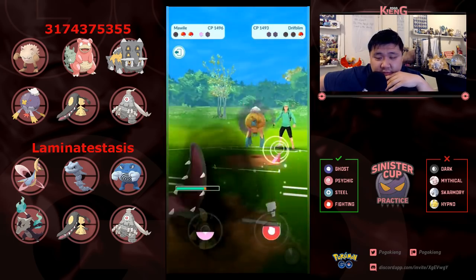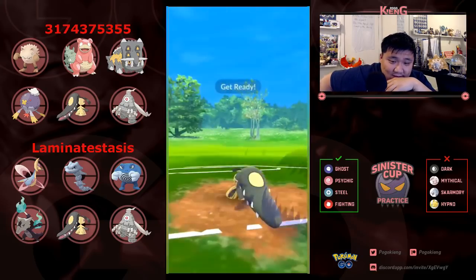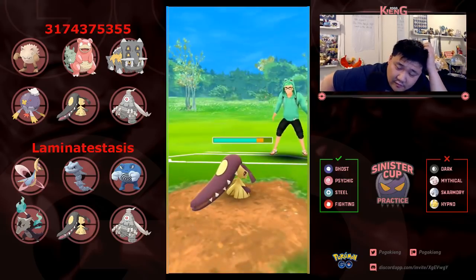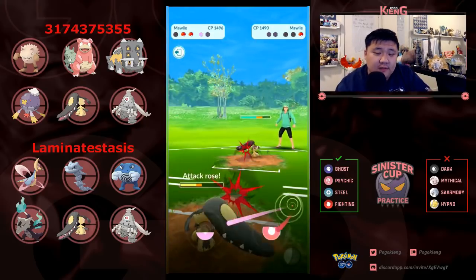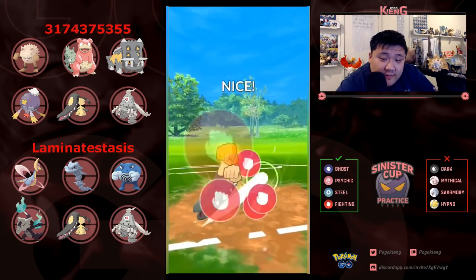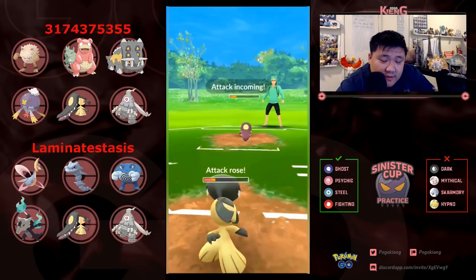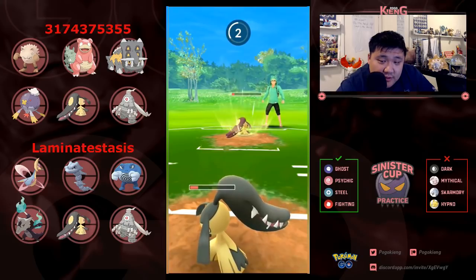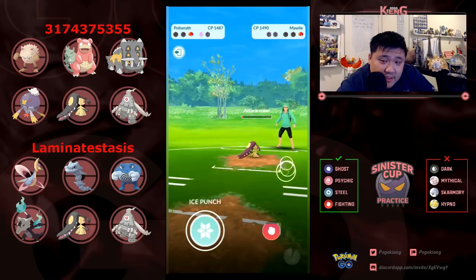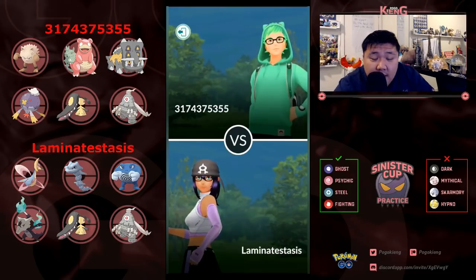Unfortunate for Three — got hit by the charge move before could get theirs off. Not a great situation at all — no shields. Going back into Mawile after the energy reset, and this is not good at all. Kind of a weird strategy but quite alright. Hitting another Power Up Punch — this damage is definitely adding up onto this Mawile. Unfortunately the opposing Mawile is not going to be able to do very much. Almost a simultaneous KO, but taking game number one in round number three.